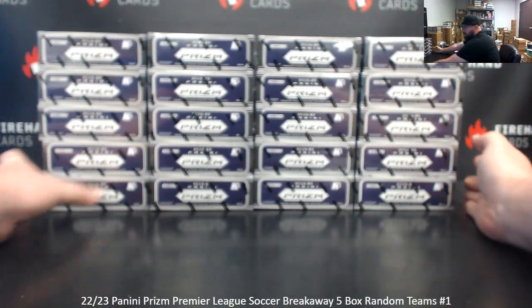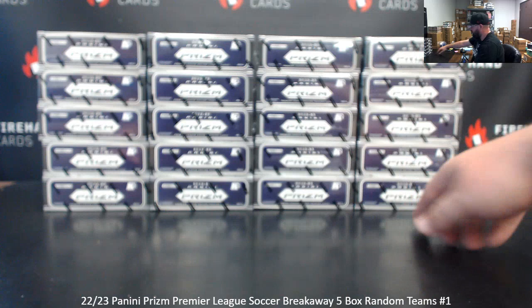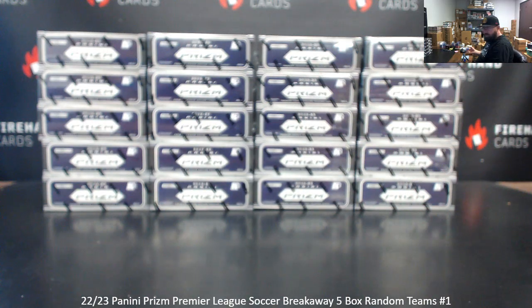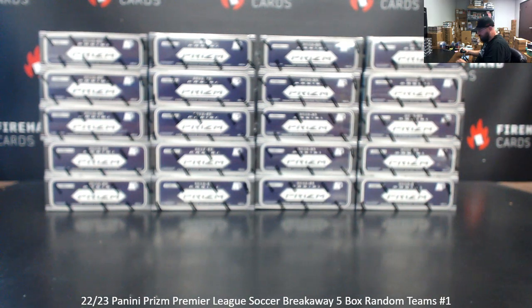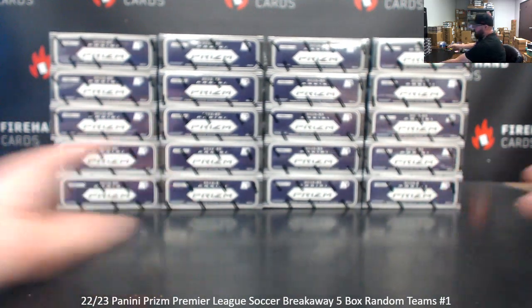Alright, we're going to number the boxes top to bottom, left to right: 1 to 5, 6 to 10, 11 to 15, 16 to 20. Rolling the dice will determine how many times we randomize the list of participants in teams and boxes. Just like in the hobby, all 20 teams are in. Alright, here we go.